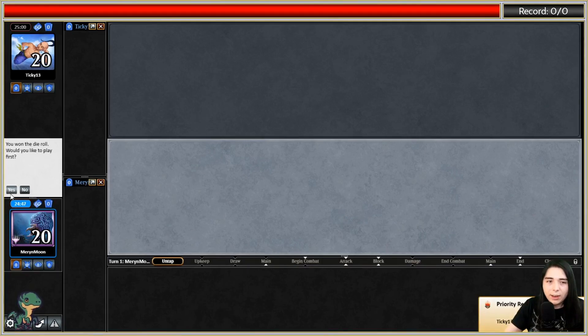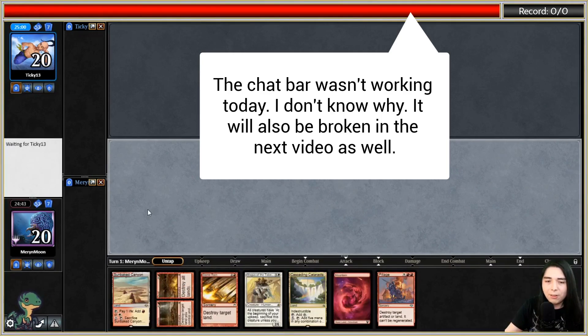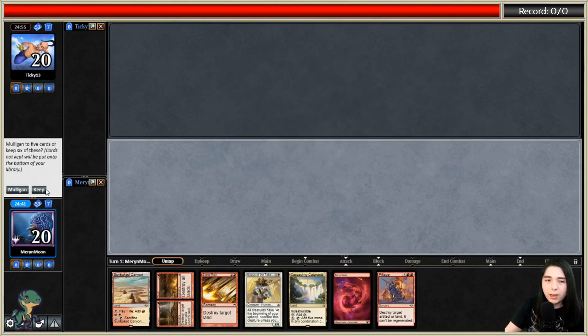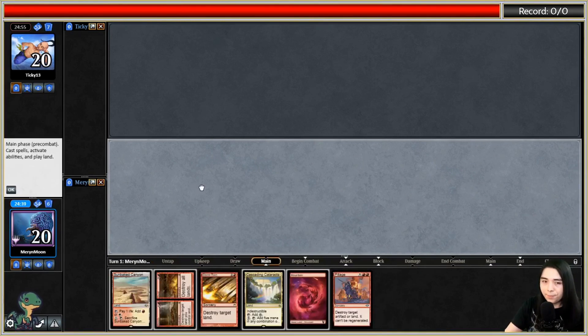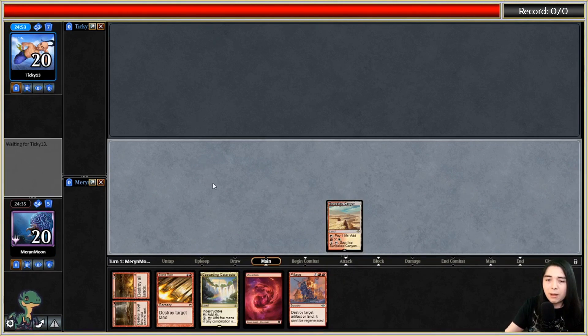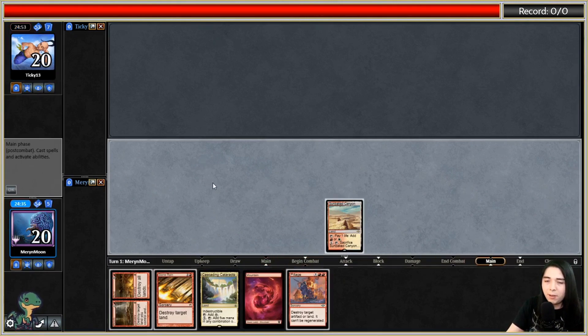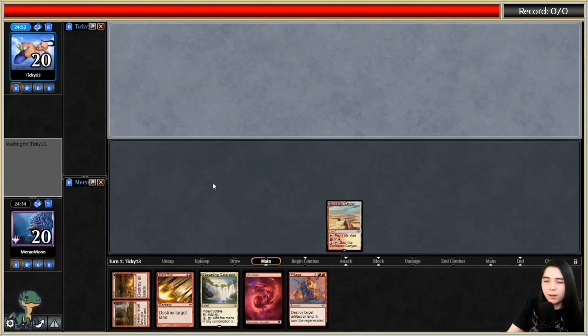We've got a game here against Tiki13, playing on the play with Boros Stacks. We're getting a little mana screwed unfortunately - going to keep this hand. We can turn-two Boom/Bust into a turn-three Molten Rain or Stone Rain. Let's throw away Magus of the Tabernacle and start on Sunbaked Canyon.